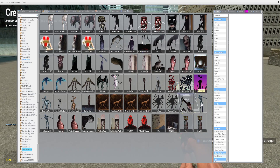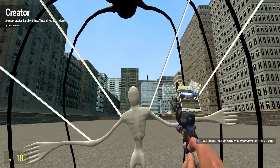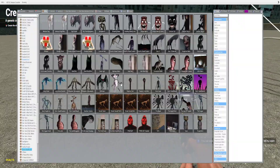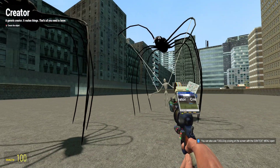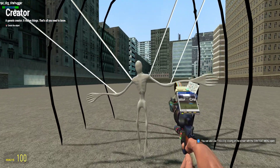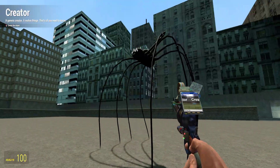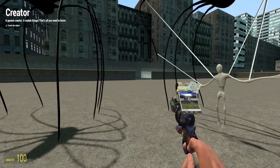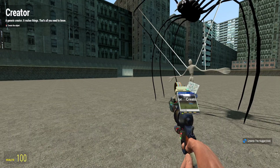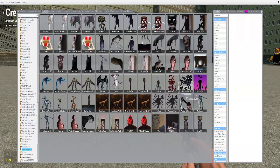The next one is the Hugger. Joel told me that when this version kills you, that's supposed to be you inside that white thing. So when he kills you, you'll turn into that and he'll turn into this version of himself. Let's just see how this goes, I'm curious.